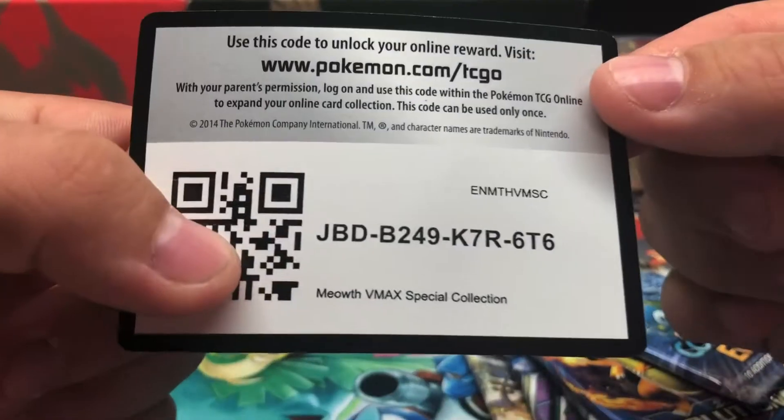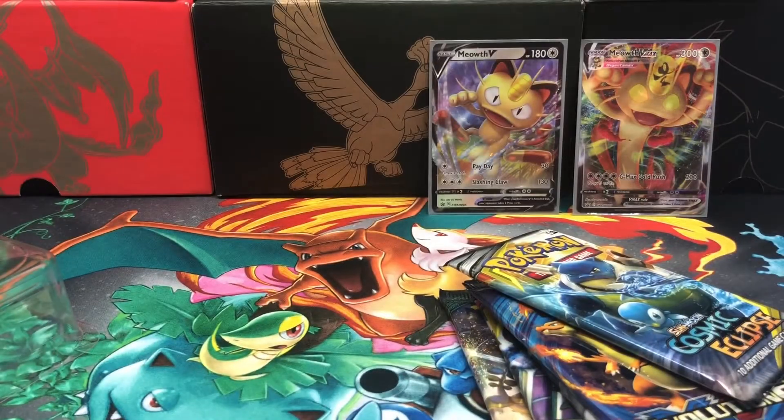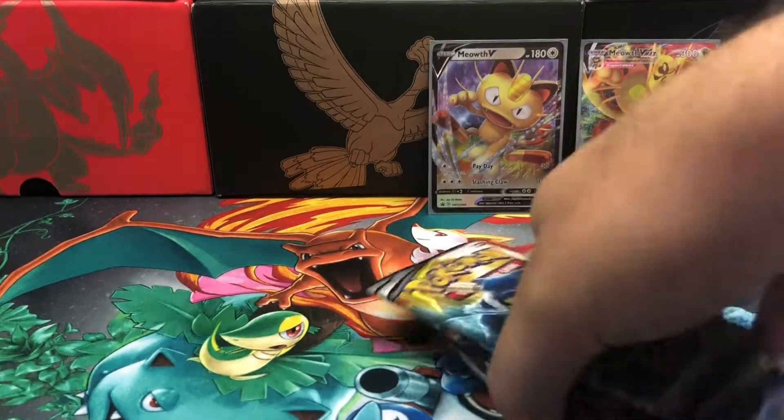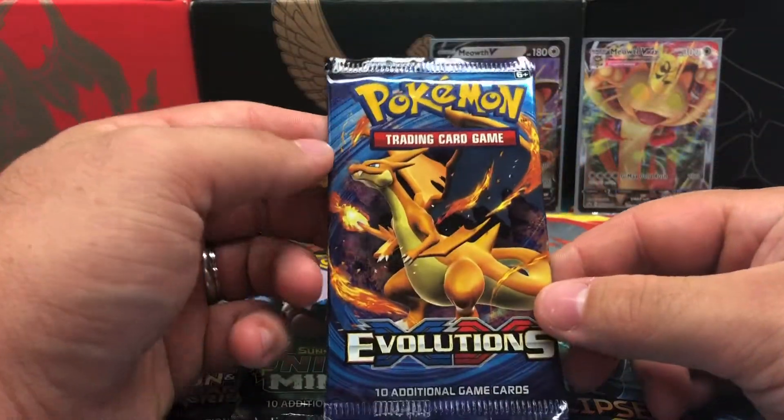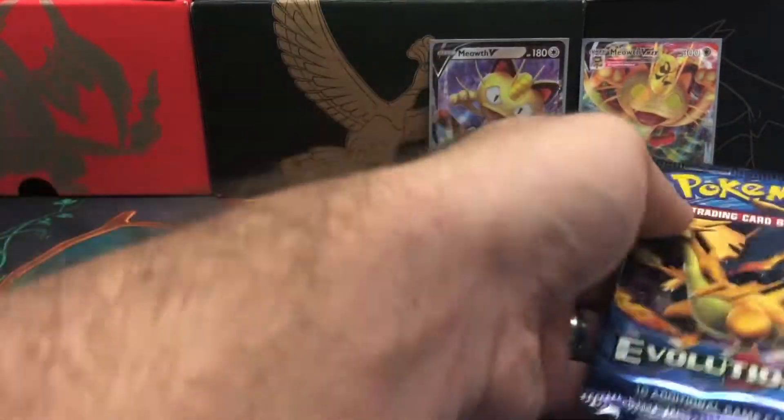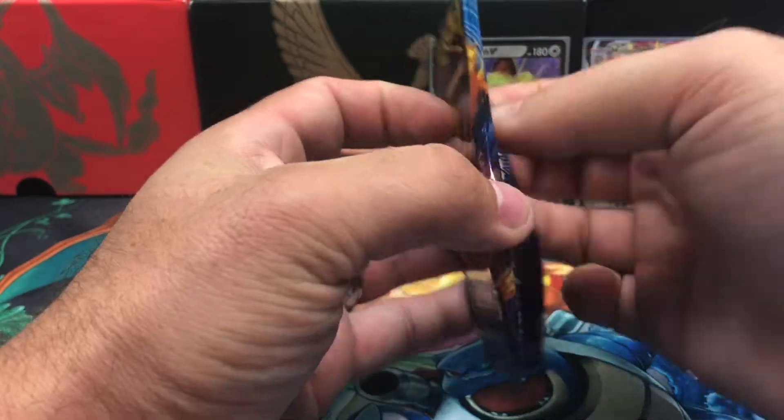All right, moving on to the packs — got five of them. Before I do, there's that code card for you guys, enjoy. We have Guardians Rising, Sun and Moon Unified Minds, Cosmic Eclipse, Cosmic Eclipse, and Evolutions. Let's start off with Evolutions and see if we can get that holographic rare or reverse holo Charizard.